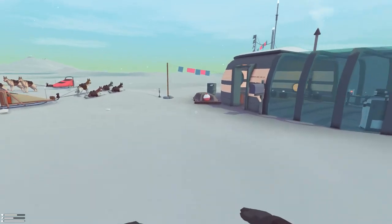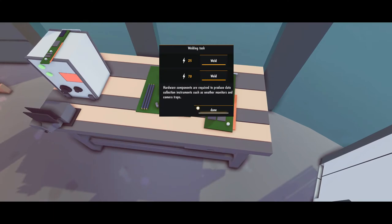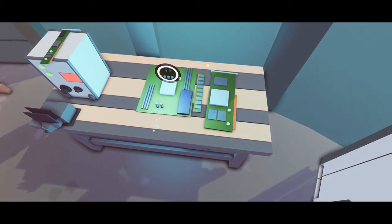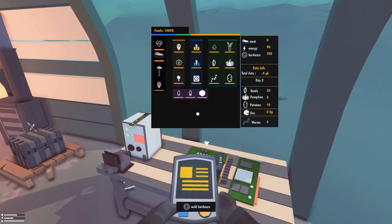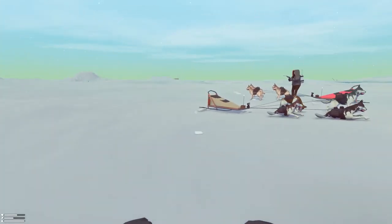Go to the hardware welding table and you can weld up — use a 70, I think — and see how much that gives us. Whoa, that gave us 300! Nice. That's worth it. Do we have anything we need to build then?